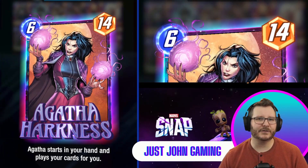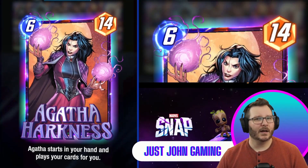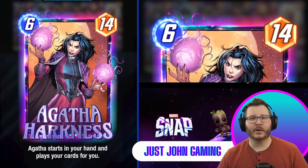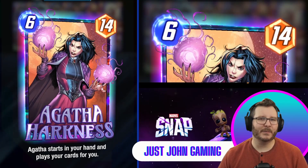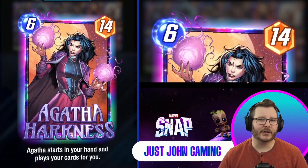We're actually going to take advantage of that mechanic. Once Agatha has been played or is discarded, you take over play like normal. Also remember that you still control snapping, retreating, and ending the turn.